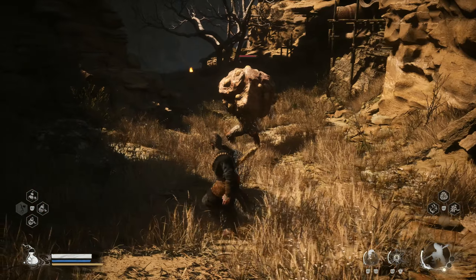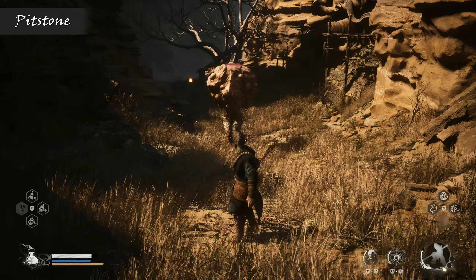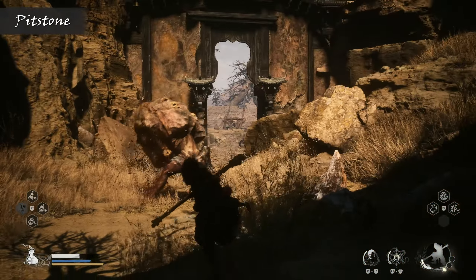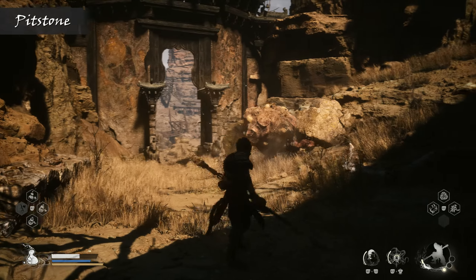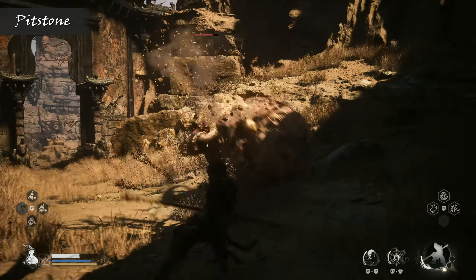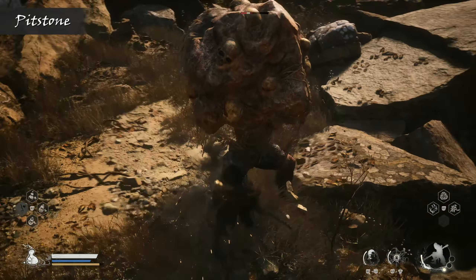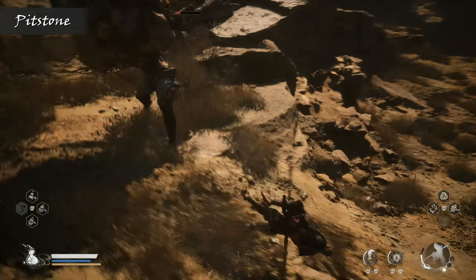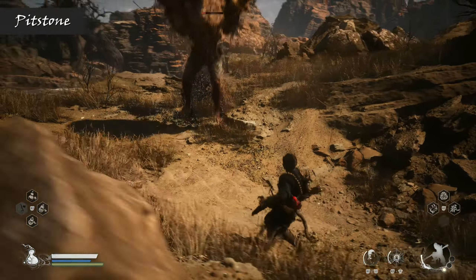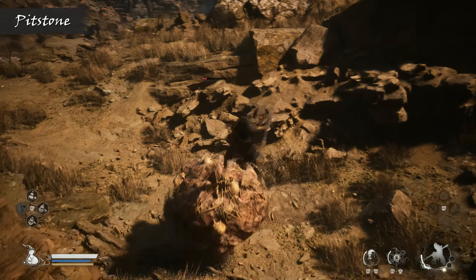Looking like some sort of rejected Pokémon idea, the pitstone is quite literally just a giant walking rock. It might look a bit funny, if not slightly creepy, being decorated with all those skulls, but don't let those looks fool you, as the pitstone can still be a pretty dangerous enemy to run into. Having a pair of super strong legs lets it not only bear the weight of all that rock, but swing it around, charge forwards and even dive over distances to brutally crush its opponents into the ground.